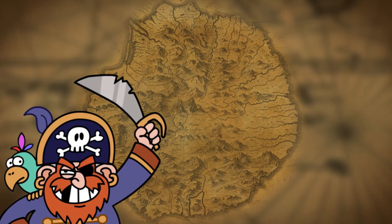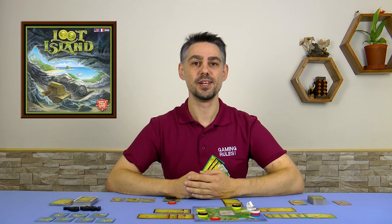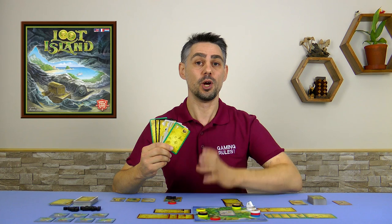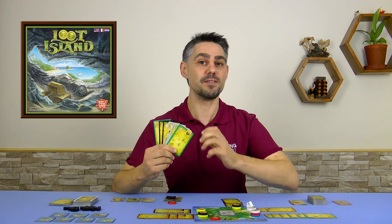Centuries later, noble and handsome treasure hunters — yes, you — enter the stage. You have come into possession of pieces of the ancient lost maps. However, you don't have a full map yourself, but you find out that the other treasure hunters also have pieces of maps. So you need to cooperate with them, piece the maps together to find the treasure, but at the same time making sure that you get the biggest part of the loot for yourself.